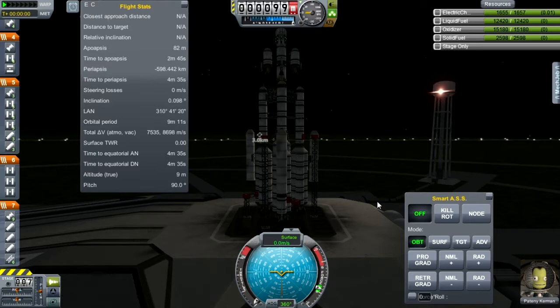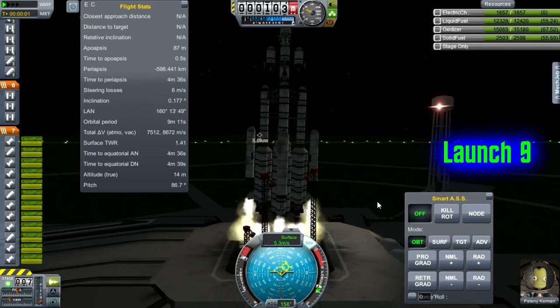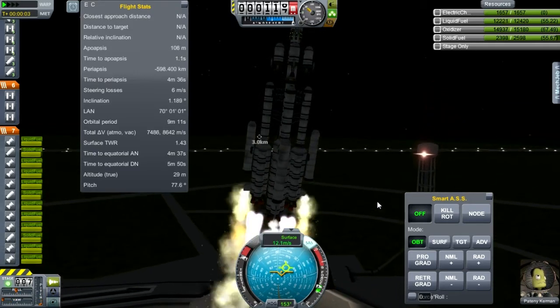Patney Kerman is headed for the moon. SAS on, throttle it up, and note that SmartASS is turned off — and let us go. A bit shaky on the liftoff. Has something broken?